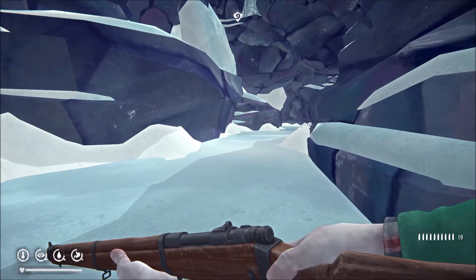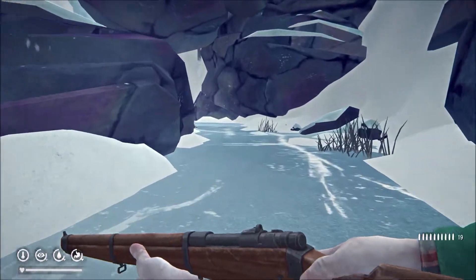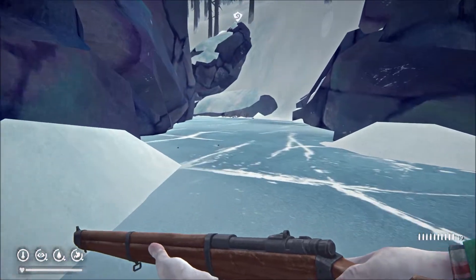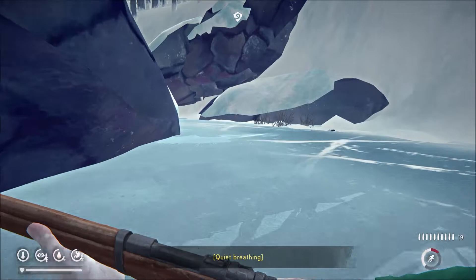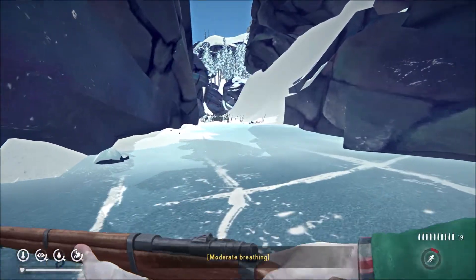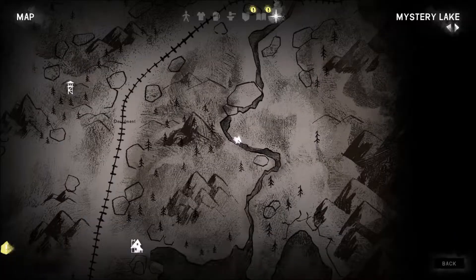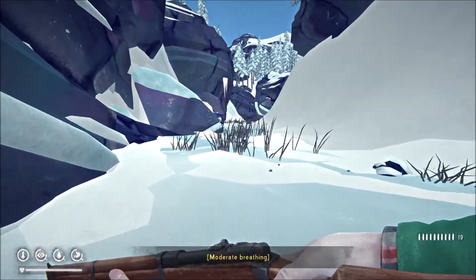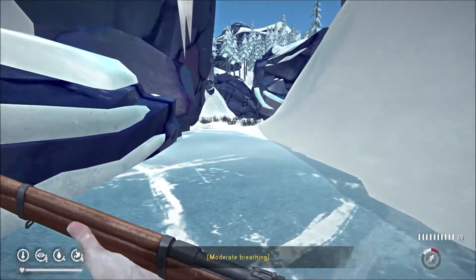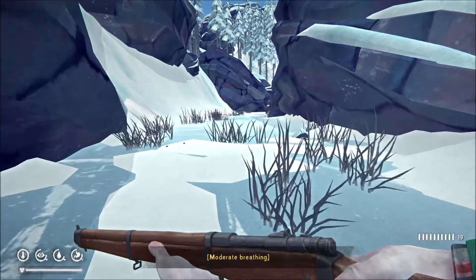And yes, the ice can get weak, crack underneath you and kill you — if you're curious. We should come out at the cabins down here. All right, we're getting there — a little bit of a trek.